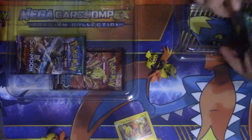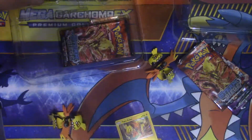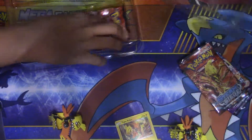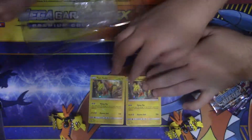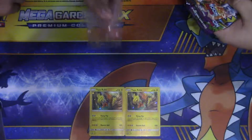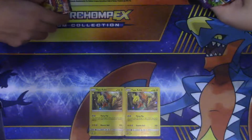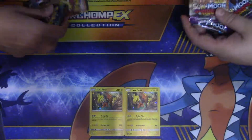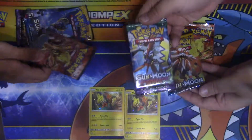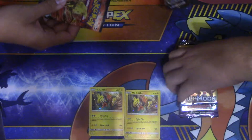Let's get these packs out of here. If you want, you can go first. Aren't we gonna count the rares and all that? Oh, here you go — the stand that goes with them so you can stand up. We got four packs. We'll know who gets the better pulls. So we got a Sun and Moon, two Guardians Rising, and Steam Siege. I'm gonna go Steam Siege first.